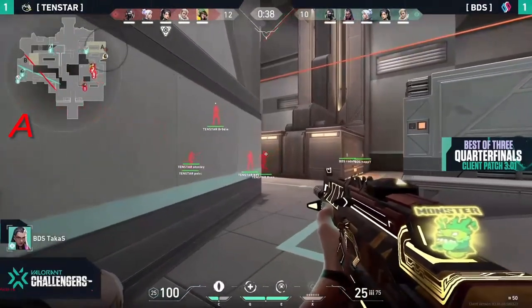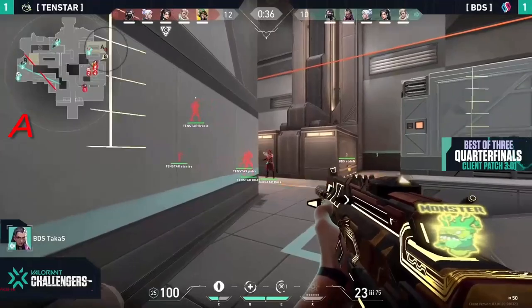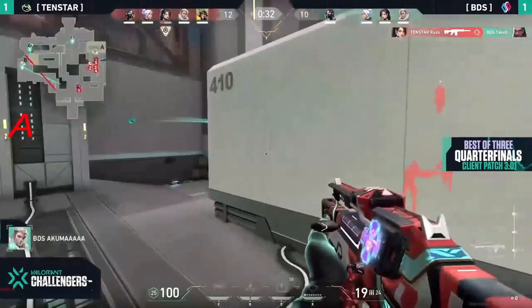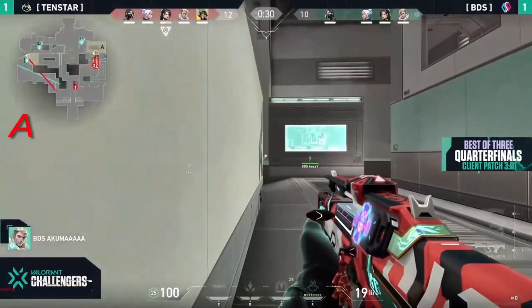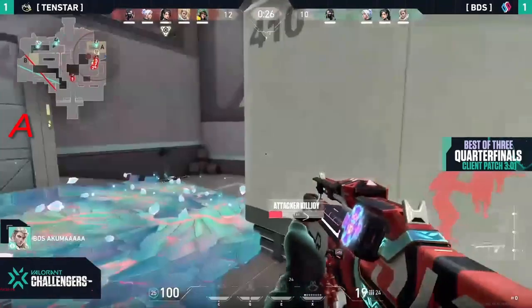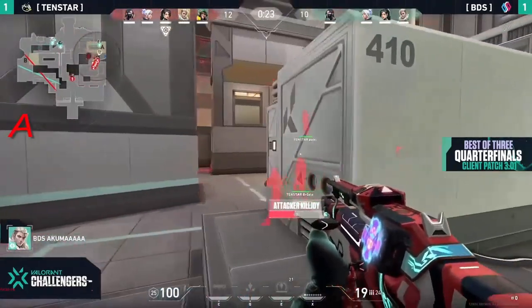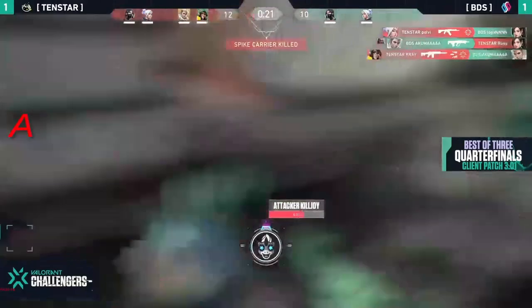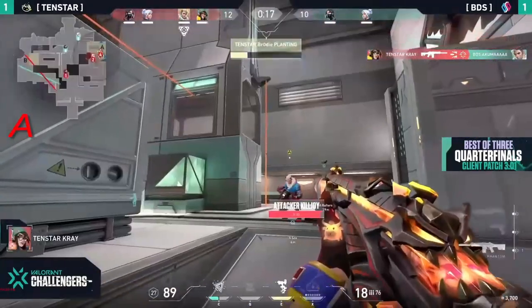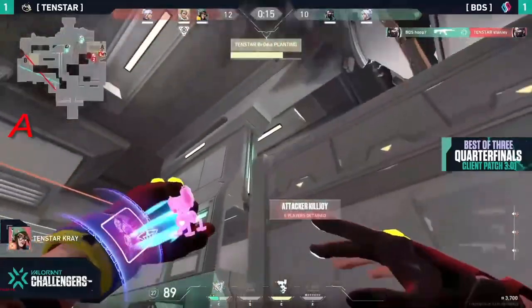Oh that was a nice little recon there as well — that actually confirms to them that surely they're pushing. Takas is by himself and he doesn't even get one for the trouble. But Akuma — he'll come raining in on site, waiting for the rest of the defenders to go. As the lockdown pops, they have 10 seconds to make a decision — do you push aggressively or do you destroy that lockdown? Akuma will only get one and it does mean they'll have to wait out these last two seconds. The plant finally goes down.